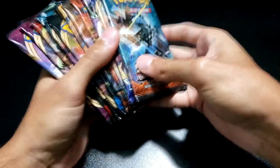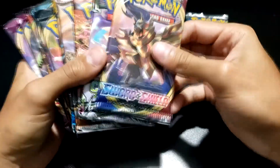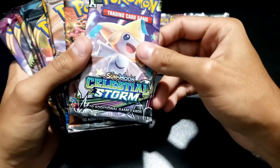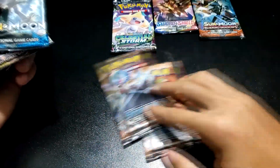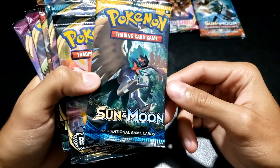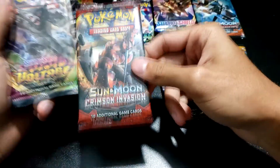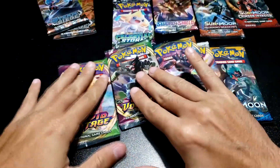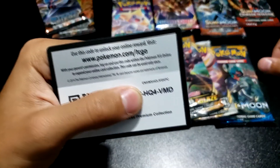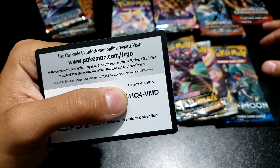There's actually a very nice variety of packs going on here. We have Sun and Moon Burning Shadows, Base Sword and Shield, Celestial Storm from Sun and Moon — that's a pack you don't see too often — a couple of Steam Sieges, another Sun and Moon, Rebel Clash, Darkness Ablaze, another Crimson Invasion, and then two Vivid Voltages, probably the packs I'm most excited for. And yes, there is a code card from the Premium Collection — here's one half of it; you're going to have to stick around for the other.